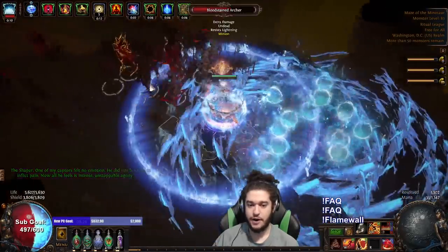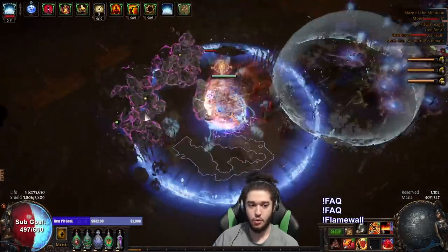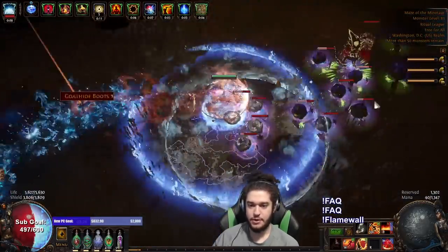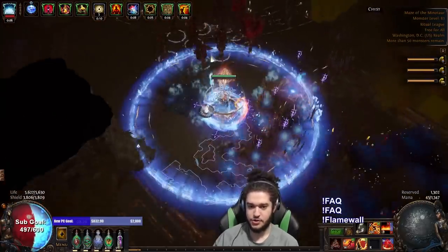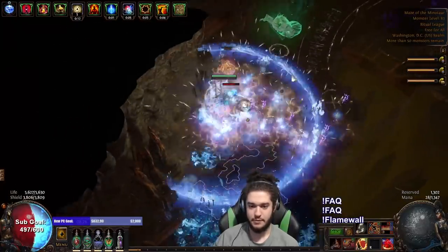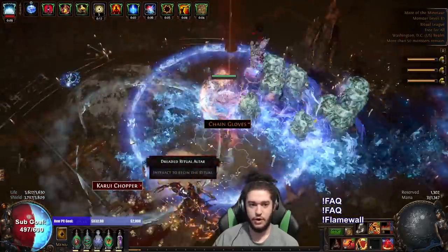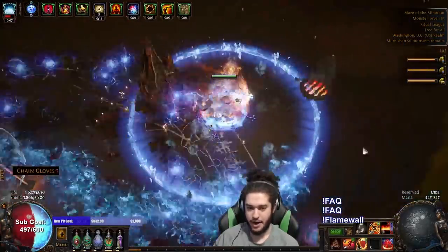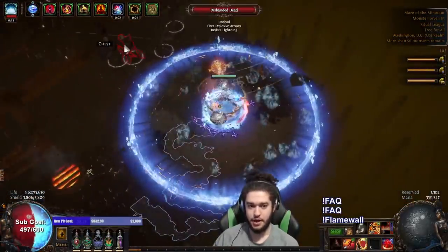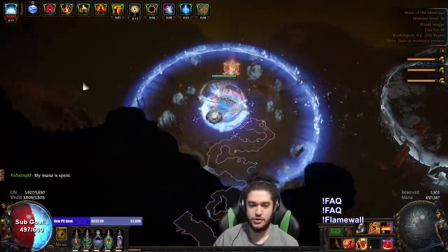The reason why I run a Witchfire Brew at the moment is because Witchfire gives us a curse while we're mapping. The reason why we don't use Flammability — I mean, you can use it — it's just when we're mapping like this, there's a very low chance Flammability is actually going off at the time that you need it. Whereas Cold Snap will be kind of constant, and I notice myself basically permanently having max Frenzy Charges.